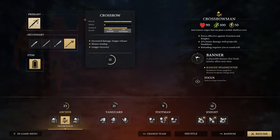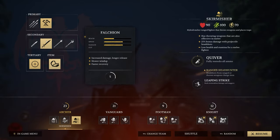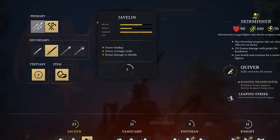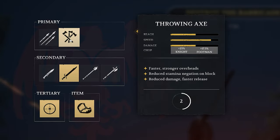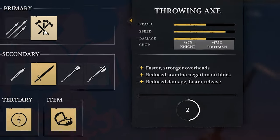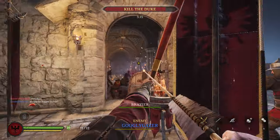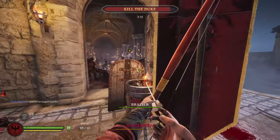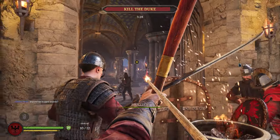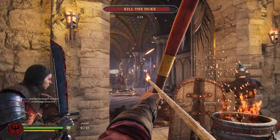The second subclass is the Crossbowman, with a much heavier-hitting weapon and a unique exclusive side ability — a little shield. Then you have the Skirmisher, who throws big spears or axes and has a bit more melee combat efficiency because he also has a shield. His special ability is putting down a little trap. The Longbowman's special ability lets you put down a brazier — a little thing you can use to light your arrows on fire and shoot them at people. A Crossbowman can also use this, but a Skirmisher cannot light a whole spear or throwing axe on fire.